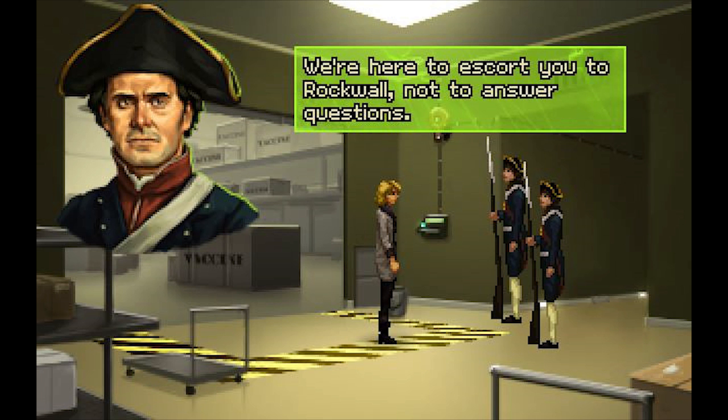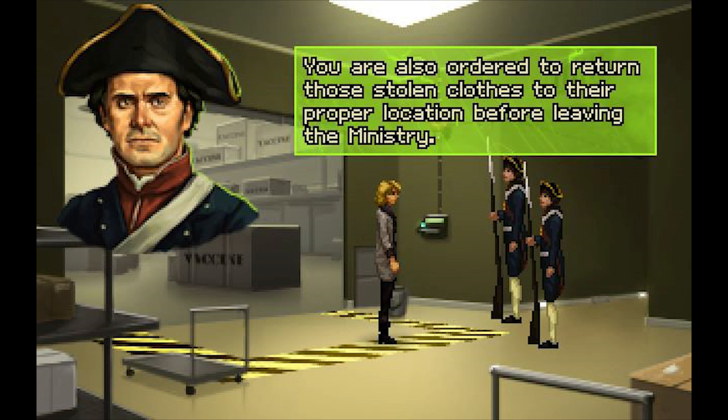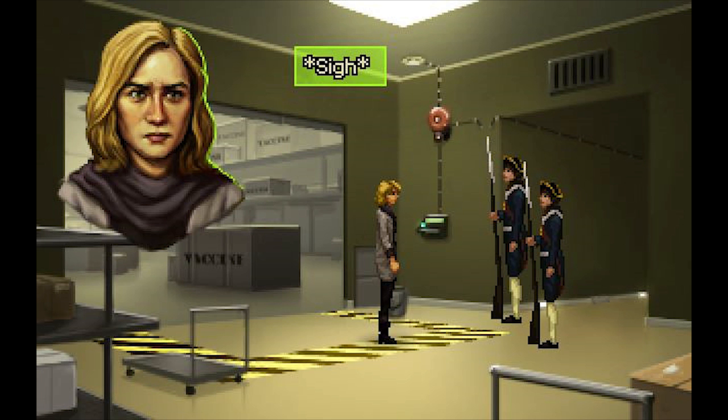You are hereby ordered to come with us for detention in Rockwall Prison. Don't I at least get some kind of trial first? We're here to escort you to Rockwall, not to answer questions. If you do not cooperate, we have authorization to shoot you on the spot. You are also ordered to return those stolen clothes before leaving the Ministry. Fine. Let's go.